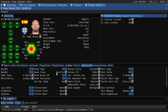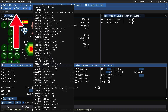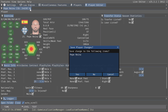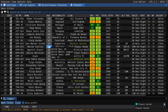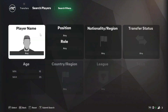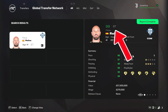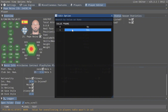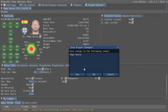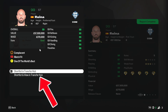Once you've made your changes, click the X button to apply them — it will show you a summary like '37 changes to Pepe Reina' — press Yes. Then press F9, go to transfers, and search the player to confirm the changes. It's so important that you actually save the changes, otherwise it will not work at all.